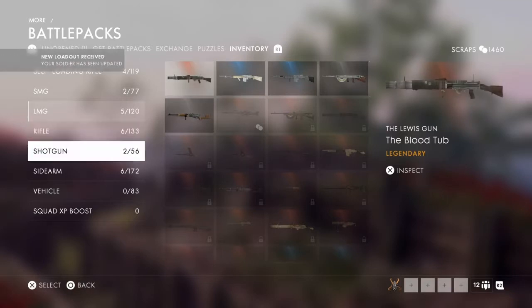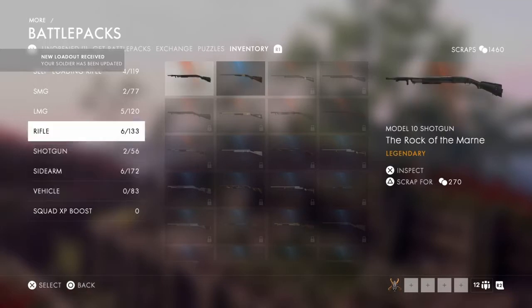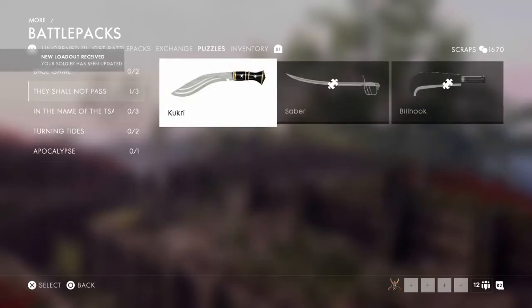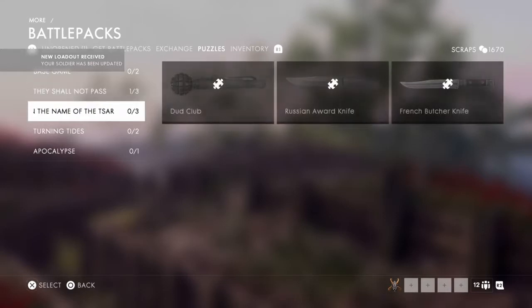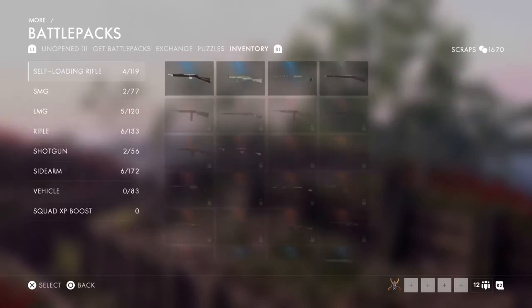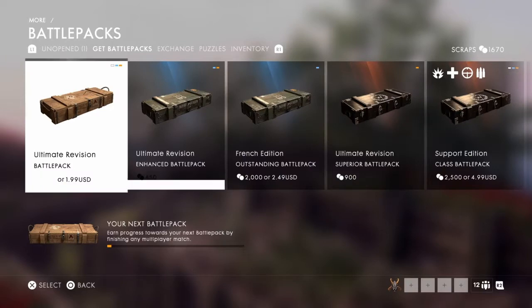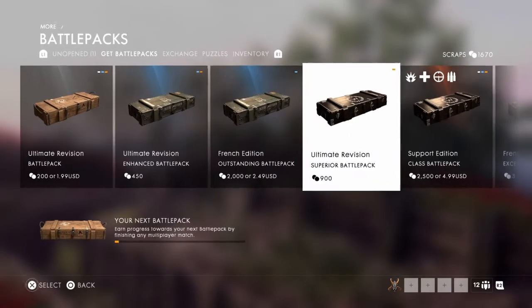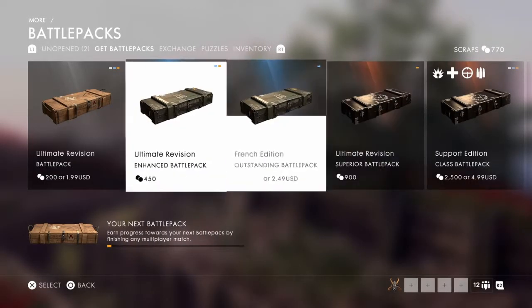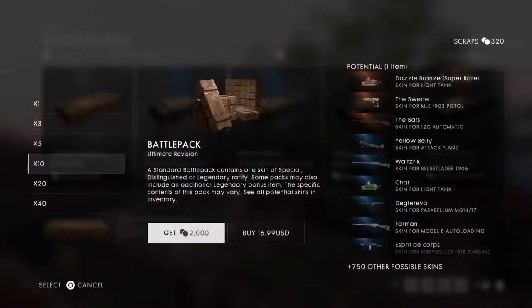We're only at 1,400, we gotta sell a nice one. I could sell puzzle pieces — wait, they're like the same as guns. I don't have any — wait, I thought I kept one. I scrapped one for the billhook. Whatever, we'll just go over here. What can we get? We'll buy one more of these. Then we have enough to get — that's 2,000, can't afford that. We'll get that and get one of these battle packs. Choose — oh, Choose Battle Pack, oh thank god. Here we go.